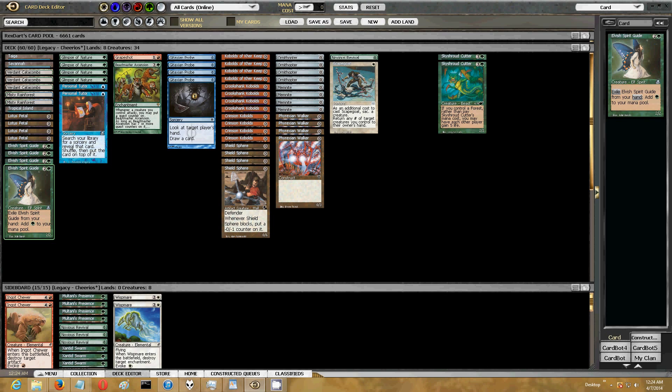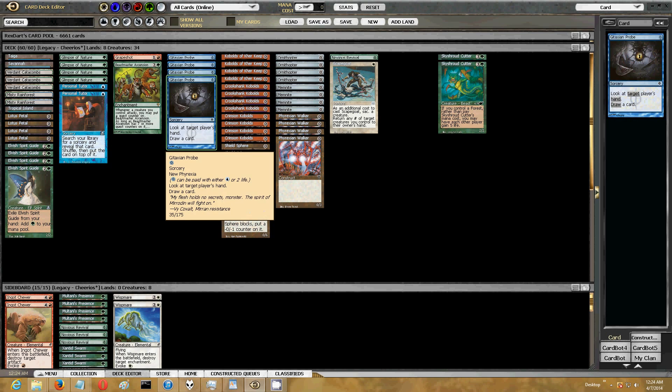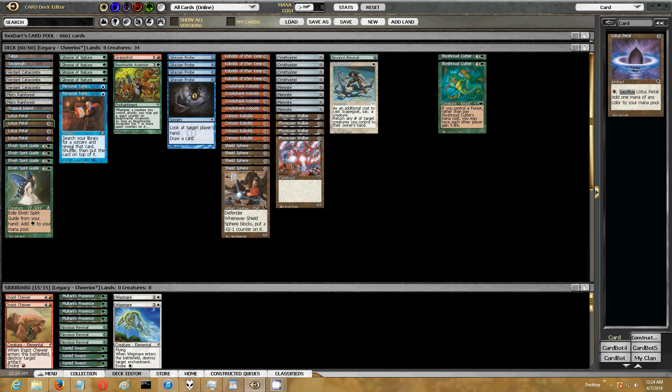There are times when you're sitting there going, man, I just need to draw another red source to cast Grapeshot. But in all the goldfishing I did and then the matches I played, finding the red to cast Grapeshot wasn't a problem. If I was in a position where I was going to be able to Grapeshot, I usually had the ability to get it. I wouldn't worry about that too much — I think those are right.